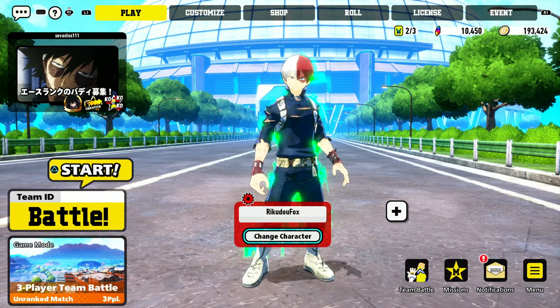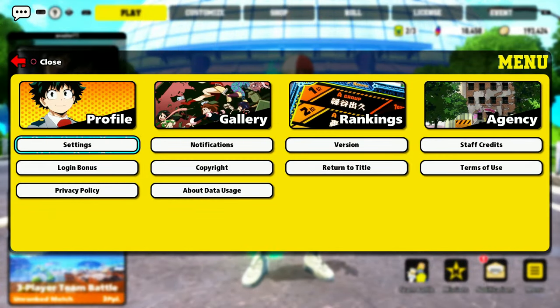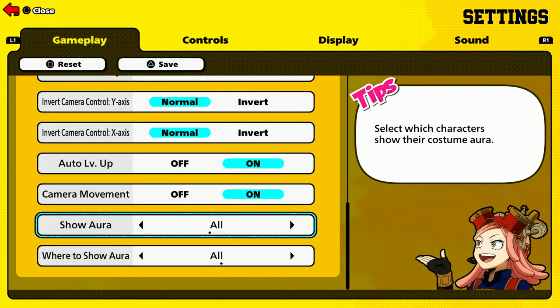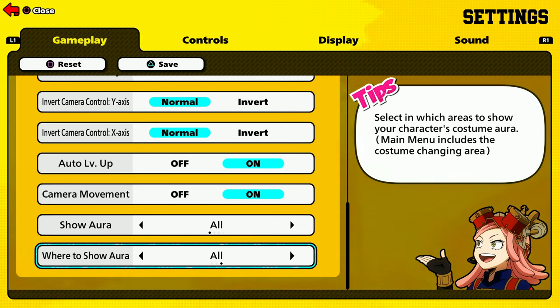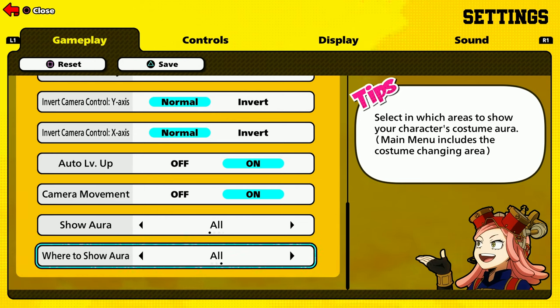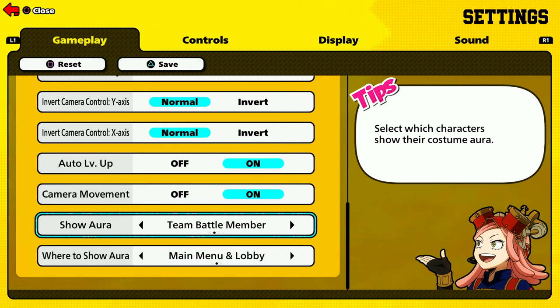After you equip the specific aura pack that you want, go all the way over to the menu settings and scroll down to the very bottom. You'll see we have the 'Show Aura' option as well as the 'Where to Show Aura' option. You want to make sure that both of these are set to 'All,' because it will show for everybody, even on the battlefield. I believe the default option is 'Main Menu and Lobby.'